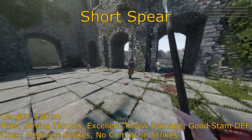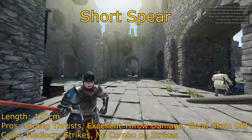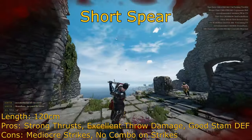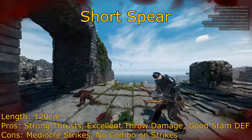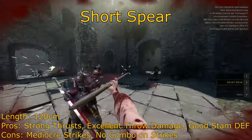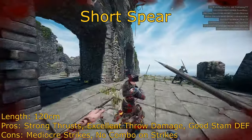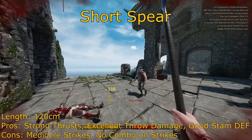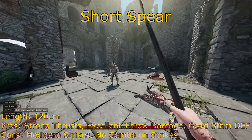The next weapon is the Short Spear, a weapon that has definitely earned its reputation alongside a shield. Its strongest point is its stab, so it makes sense that a person will constantly use its strongest attack. Swing damage is okay, nothing special, and primarily you'd want to stab with this weapon anyway. Especially since you can't combo on swings, but you can on stabs. In weapon speed, it's no rapier, but it's fast enough to constantly barrage your opponents with stabs and force them on the defensive.